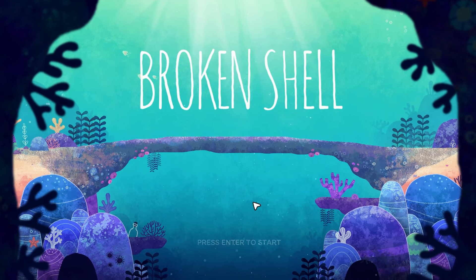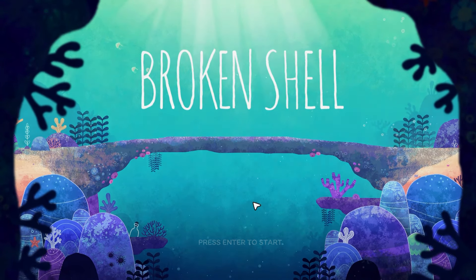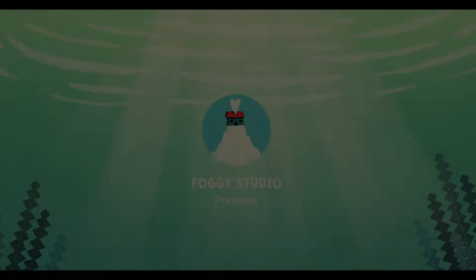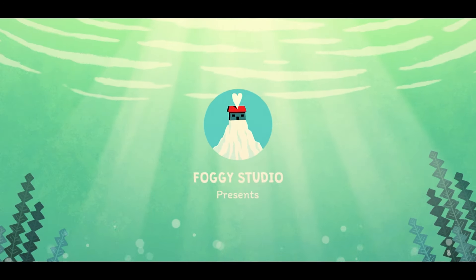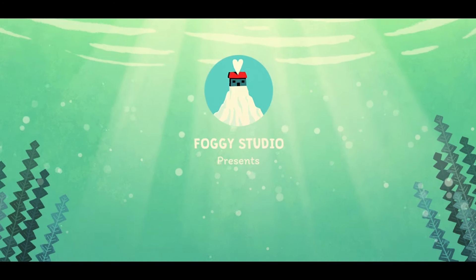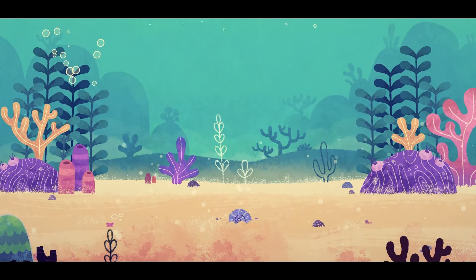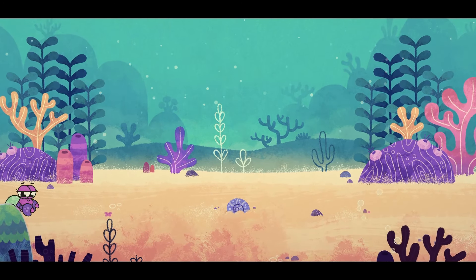So let's go and see what we can do to help Mr and Mrs Hermit. The following demo is work in progress, doesn't represent the final look of the game — graphics, animation, sounds, etc. are preliminary and subject to change, but it probably gives you a bit of an idea about what it's going to be like at the end. Usually does. Foggy Studio Presents. I love the artwork in this, it's so adorable.